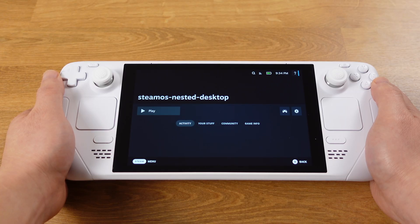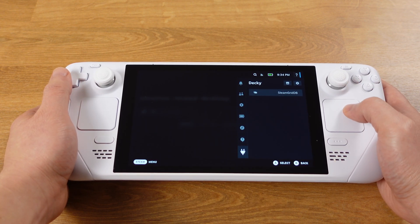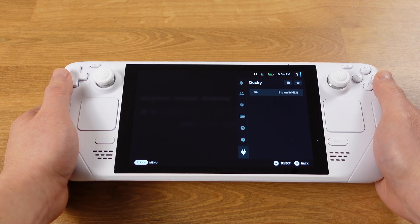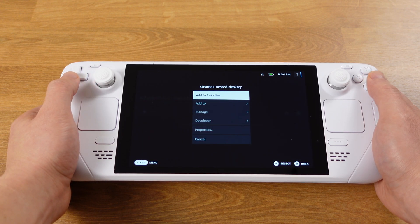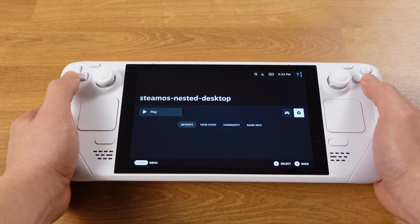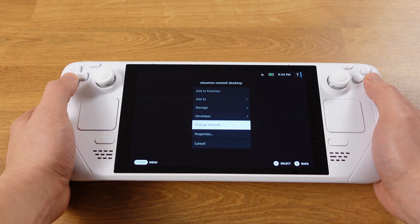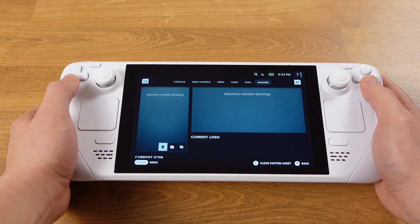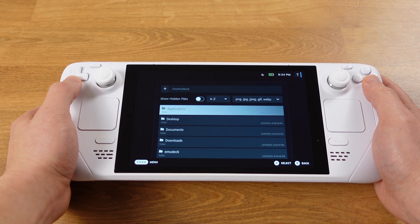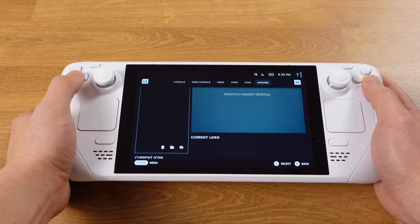In order to add artwork, we need to use the Steam Deck plugin SteamGridDB. Make sure you have Decky Loader installed first — if you need a tutorial for Decky Loader and plugins, check out the video on my channel. Once SteamGridDB is installed, select the gear icon on the nested desktop and press button A. If the Change Artwork menu doesn't show up, go back and press button A again — the second time you will see the Change Artwork option. Select Change Artwork, move to the last tab, Manage, and set up three artworks: Current Capsule, Wide Capsule, and Hero. I have uploaded all my artwork in the video description — you can grab from there or make your own.